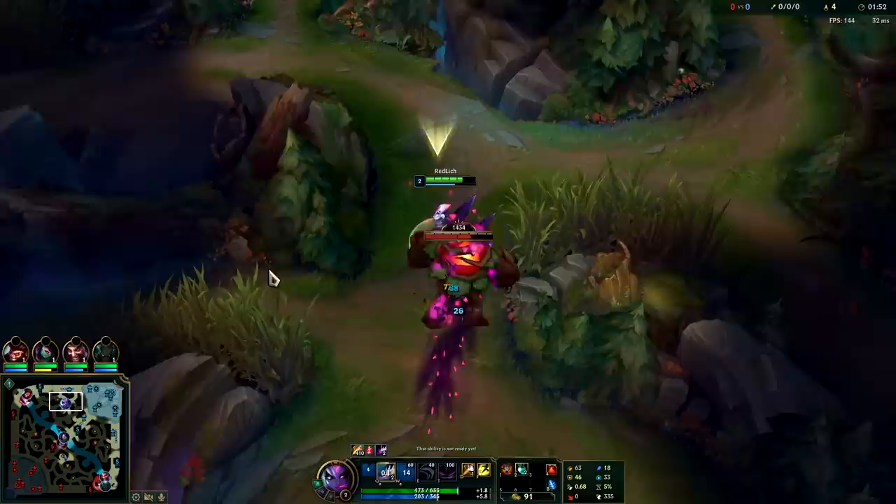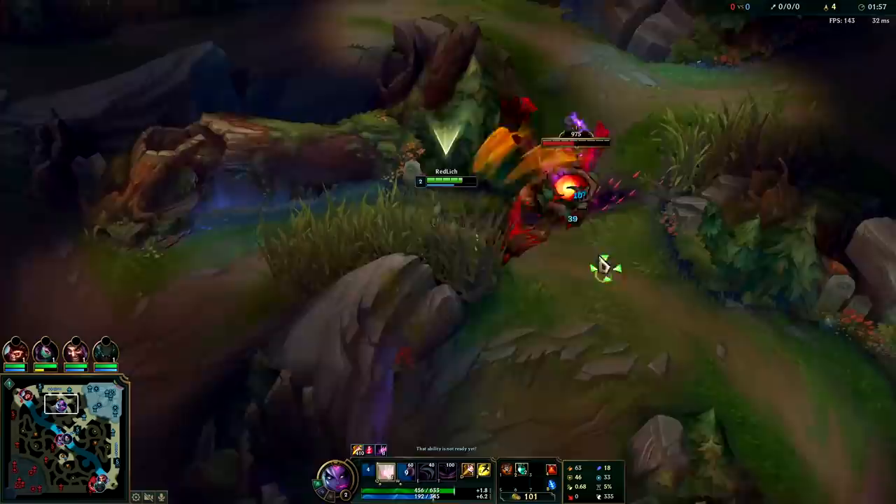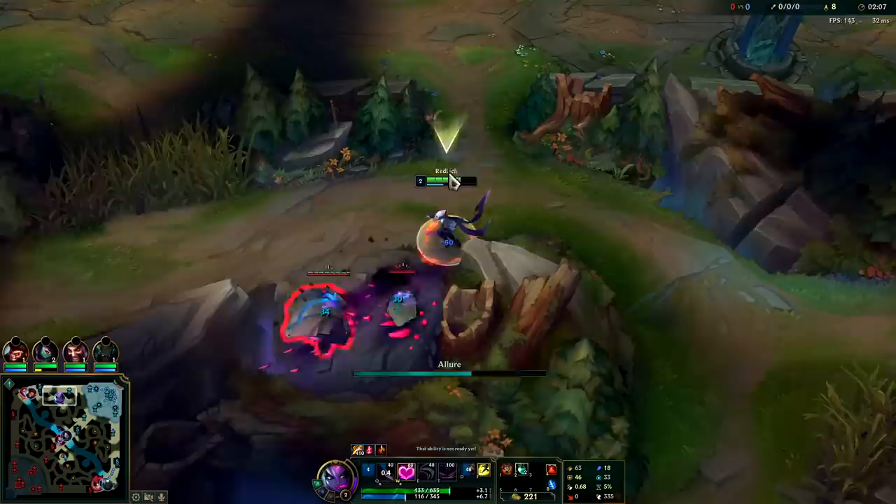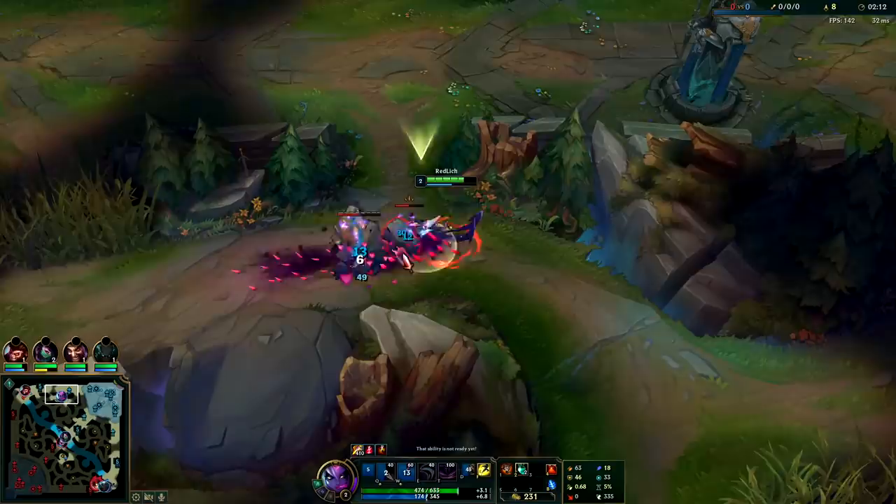I'm going to do my raptors into red buff into golems. It's actually really important that you get a ward down on your opposite side jungle. I asked my team to but they didn't, which sucks. I ended up just warding my red side — I didn't want to get cheesed by a Lilia and Fiora. Lilia and Fiora could actually wreck me at level one so I was just trying to avoid a potential cheese.